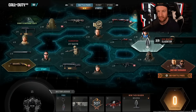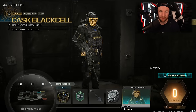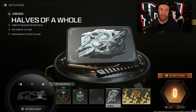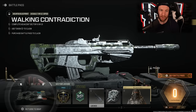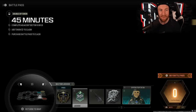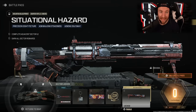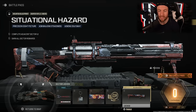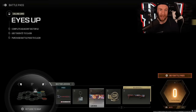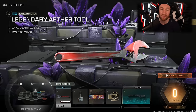Sector 16 has the Cask Corso Operator Skin — nothing too fancy — as well as the Cask Black Cell Skin, which is a little better. The Large Decal called Halves of a Whole, the Walking Contradiction blueprint for the BP-50 from last season, 45 minutes of Double XP, and the Loraleed Emblem. Sector 17 gives us a blueprint for the Moors sniper rifle called the Situational Hazard, plus its Black Cell version, 100 COD points, the Eyes Up Calling Card, a Charm, and Legendary Aether Tools for Zombies.